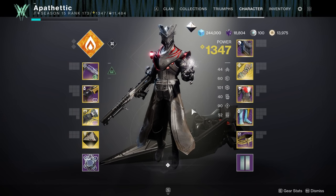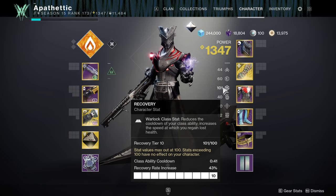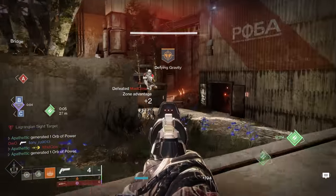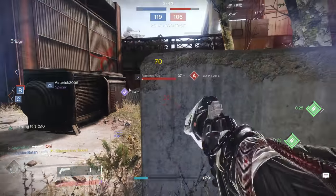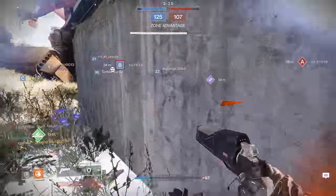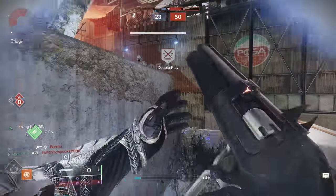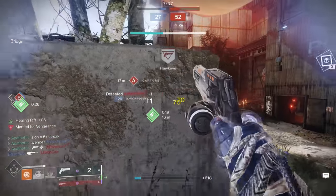For stats, first and foremost is Tier 10 Recovery. This gives optimal survivability, reducing how long it takes for your health to regen, and when paired with Phoenix Dive's roughly 50% health boost, combining these just makes your recovery insane. In the footage you'll see I pop Phoenix Dive and it allows me to survive an immediate engagement right after when normally I would have died. This also ties nicely into our class ability cooldown, getting us our Rift every 41 seconds, giving us multiple ways to regain health as quickly as possible and shooting our survivability through the roof.